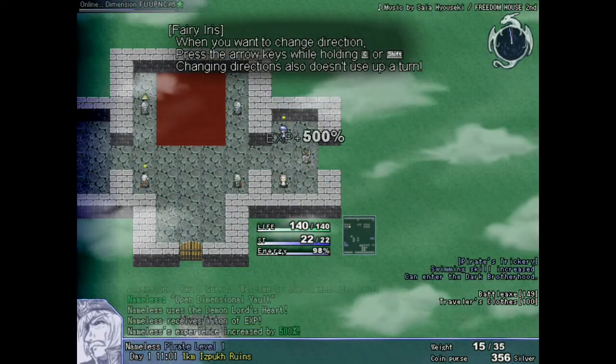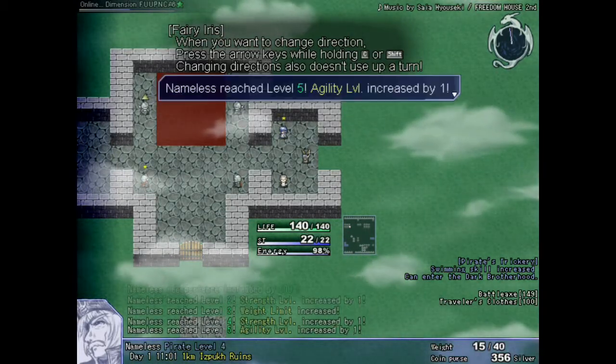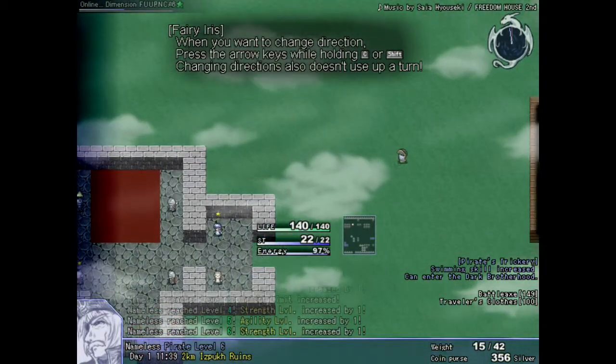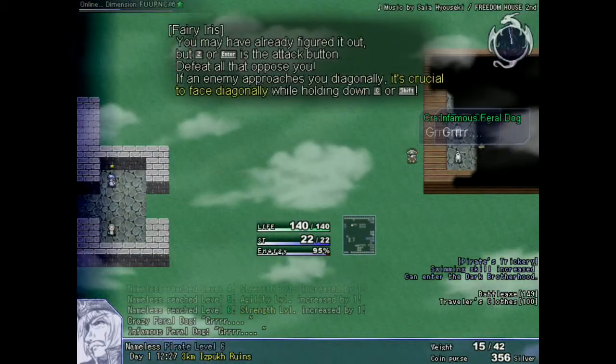The combat system is as simple as you might imagine. You have one normal attack and a few abilities which differ from one class to another. There are 8 classes and some of them are harder to play than the others, and almost every single one needs to be played a little differently.